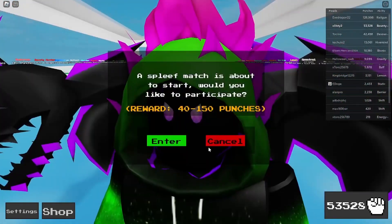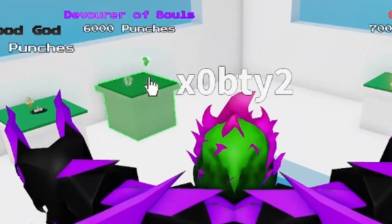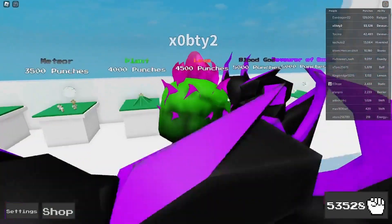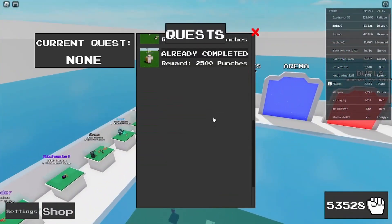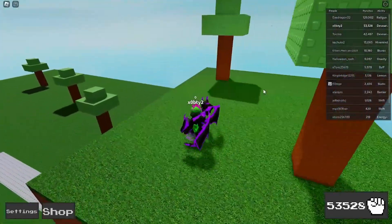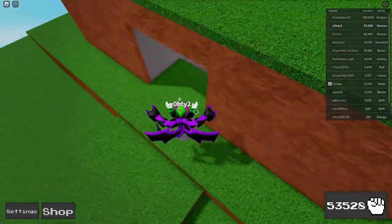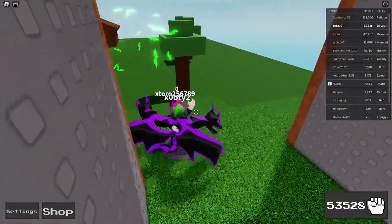You're officially in the late game method — congratulations. The late game method is literally the best one. Starting off: Devour Souls costs 6,000 punches, so just grind those other two abilities, save up for Devour Souls, and go over here. You can also complete this quest really well with Devour Souls — I'll show you in another video maybe. Let's start up Devour Souls and see how many punches we can get.